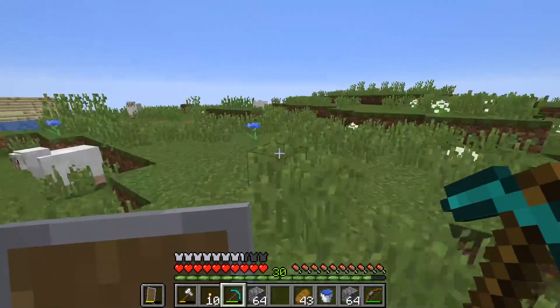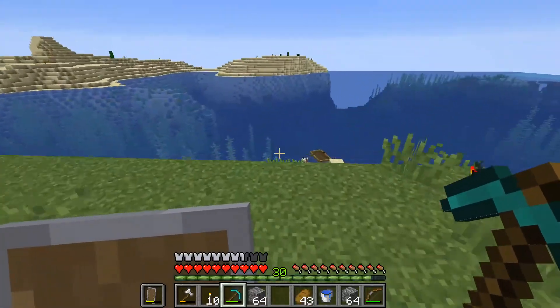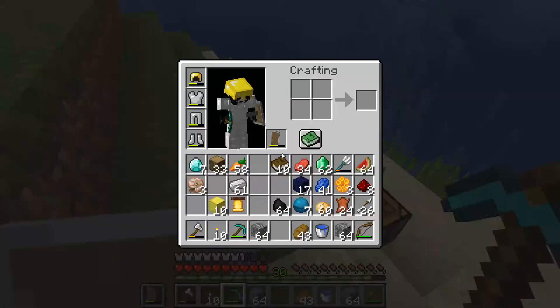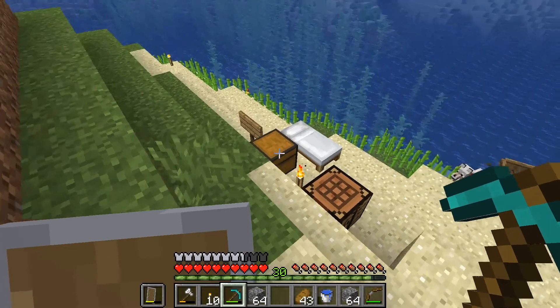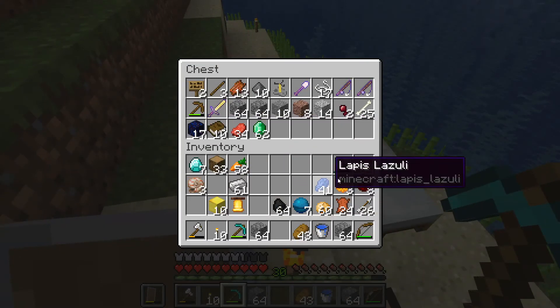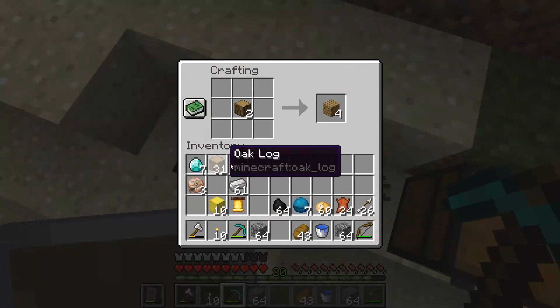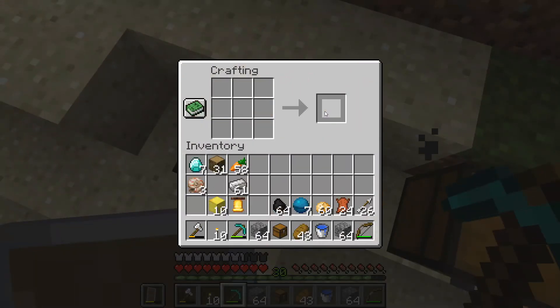I didn't collect them though because I'm trying to get fortune first to increase the yield. I don't really need more diamonds right now — I have seven, that's enough to get what I need going. I just need to collect some obsidian still, which there's plenty down there, and then I can start throwing some stuff together. I gotta make some more storage because my inventory is a disaster.